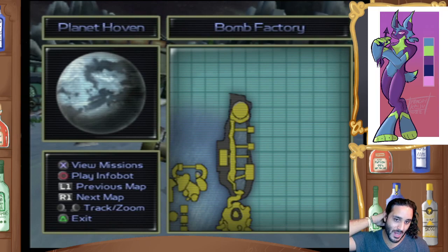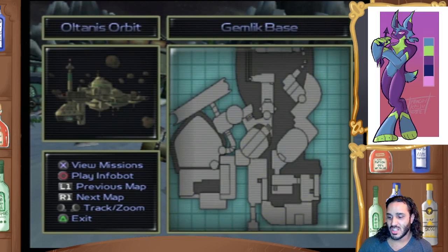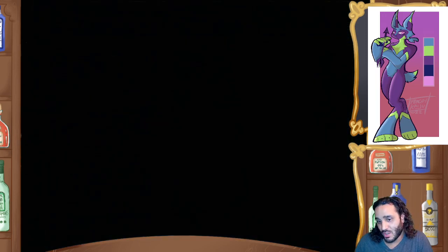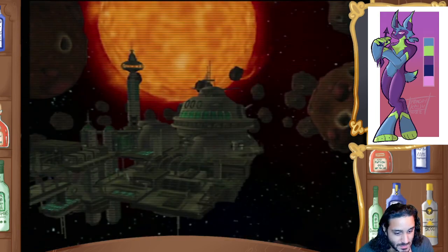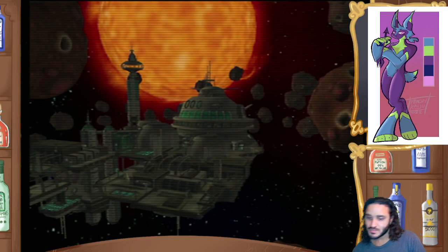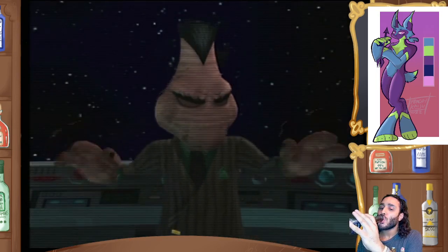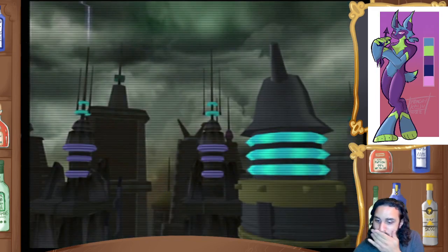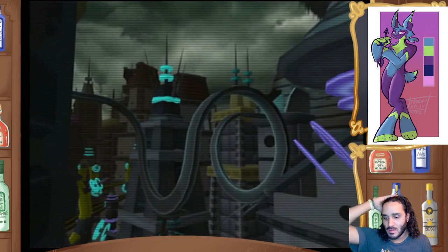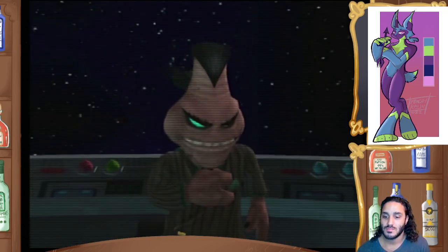And then we destroyed the Planet Buster, which was right here in the center. Destroyed the Planet Buster, got the Infobot over here, which I'll play right now. 'Men, you are about to embark on a very dangerous mission. We will be launching a heavily armed surprise attack from our new moon base against a completely unarmed planet.' 'Actually, that doesn't sound too dangerous.' 'Nevertheless, your orders are simple. Destroy anything that moves. Steal the power generators from Gorda City. Then destroy anything that doesn't move. Oh, and don't forget - have fun.'